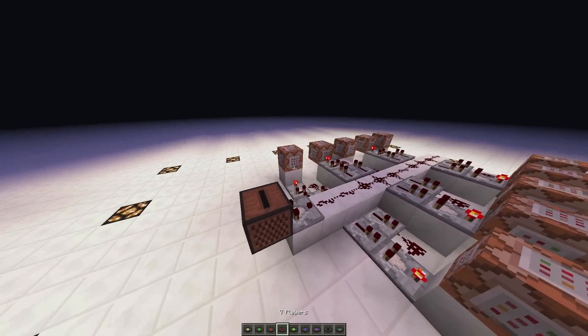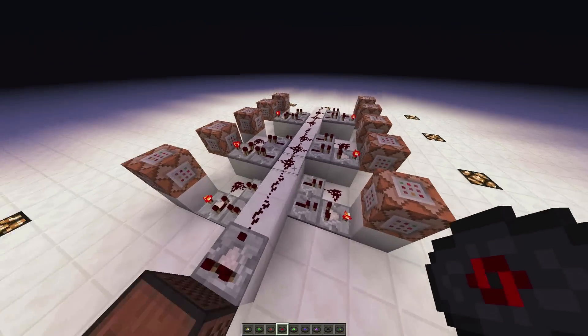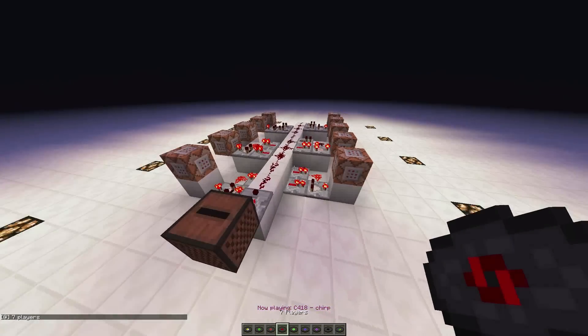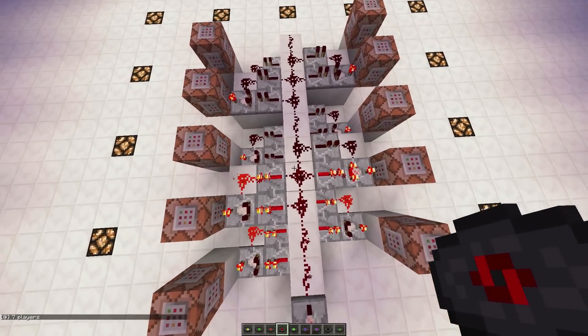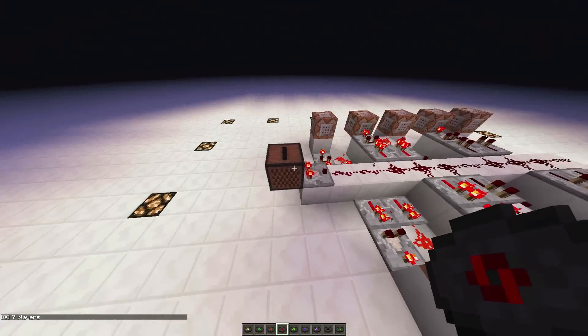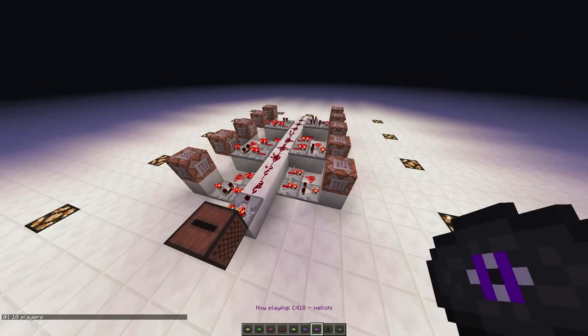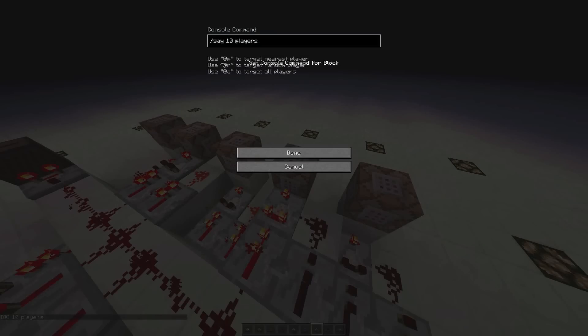I have these music discs, and music discs in a jukebox with a comparator output different signal strengths. So if I put in the 7-player disc, you can see in the chat only one of these command blocks was outputted — that would have been this one. And if I put in a different disc, say 10 players, you can see again only one command block was activated, and that was this one.